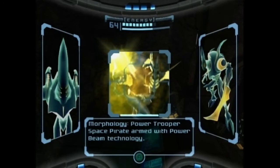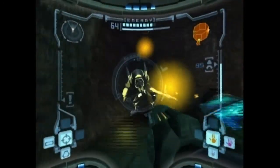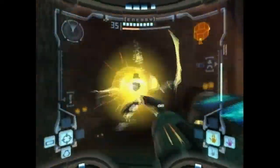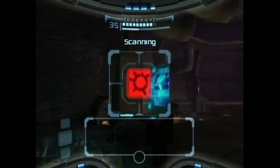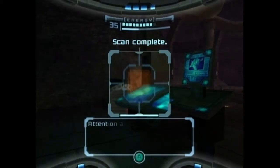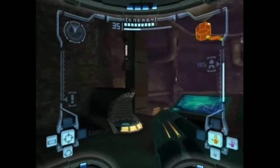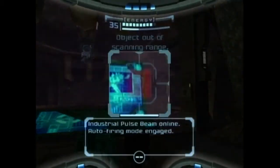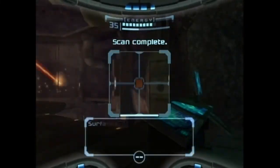Oh whoops, it's actually a pirate — that's what you were trying to scan. So the thing about these is they're just regular troopers that you can only hit with the power beam really. So how this works is you go in, spin it, scan that, spin it, scan that, et cetera.